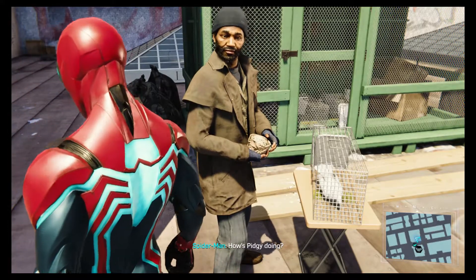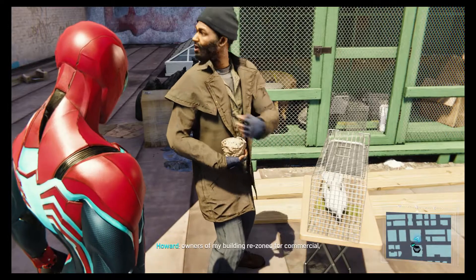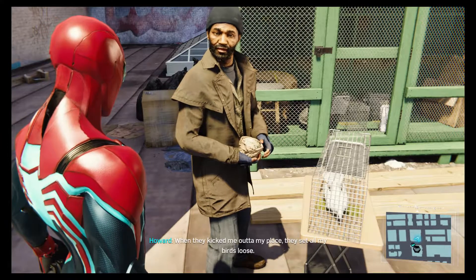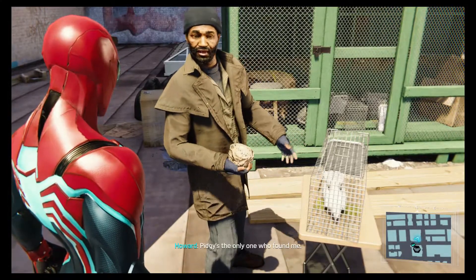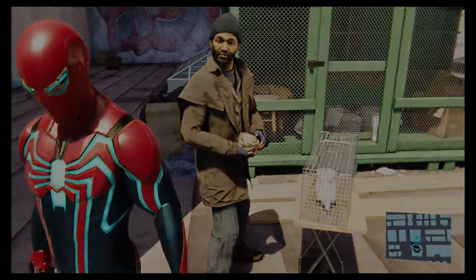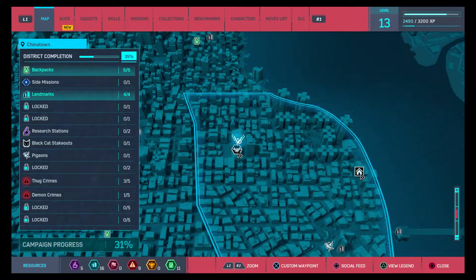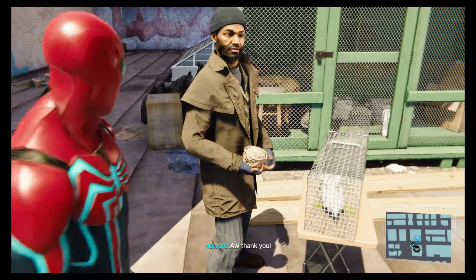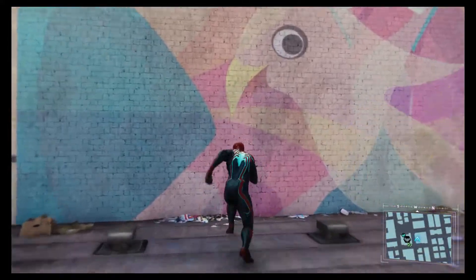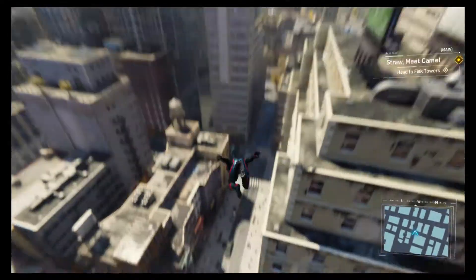Howard says: 'Long time no see. How's Pidgey doing? He's a little down today - misses his cousins.' Howard explains his building was rezoned for commercial use so they had to move. When they kicked him out, they let all his birds loose and Pidgey's the only one who found him. Spider-Man offers to keep an eye out. The player must catch pigeons - zero out of twelve found. This is described as one of the most ridiculous side missions in the game.